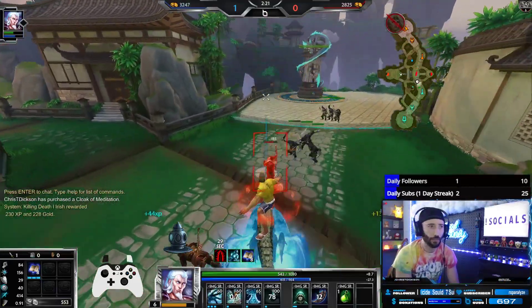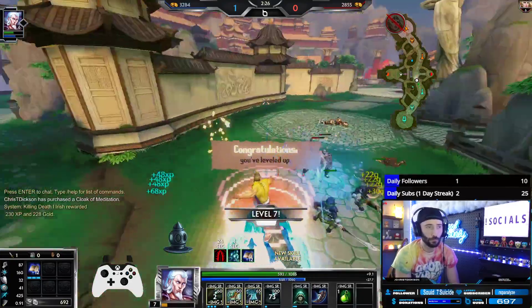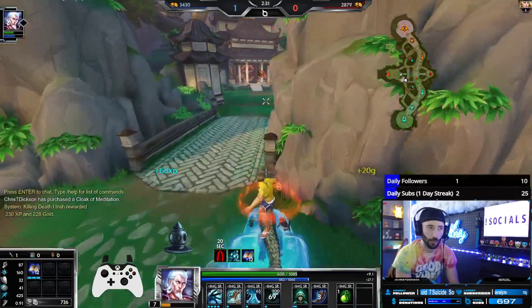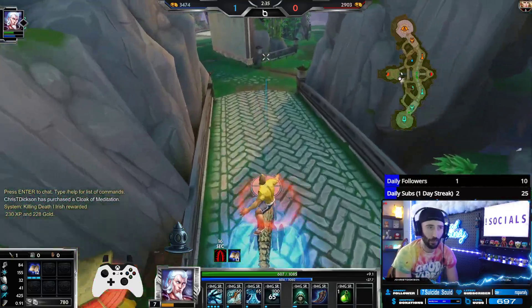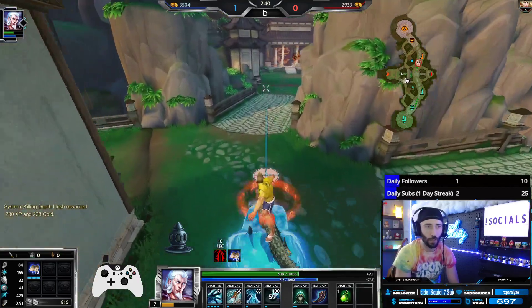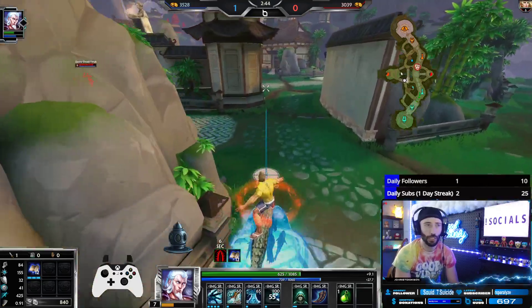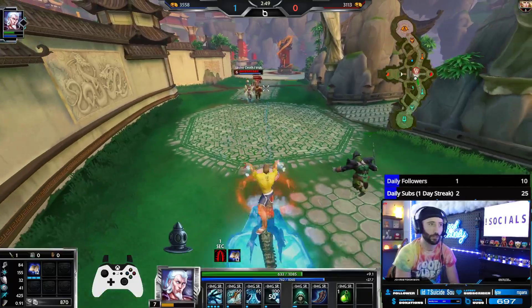I got used to the store within the first day of me playing, to where I could buy all the stuff I wanted to buy. People didn't know you could press the D-pad then press start and go through your list of items you already bought and rebuy. They didn't know you could press down on the D-pad to sort items so they'd be there next time. They just didn't try the store at all — that's the main concern.